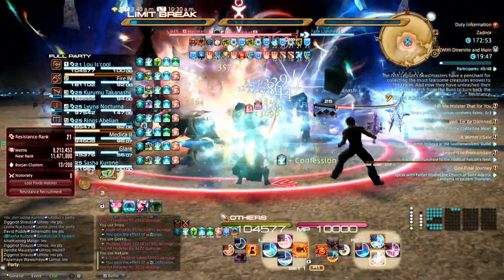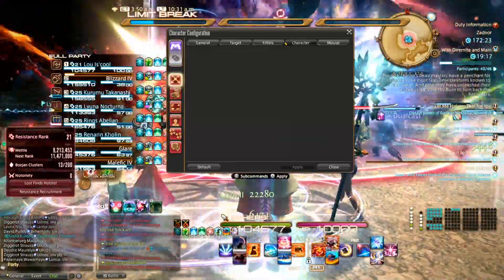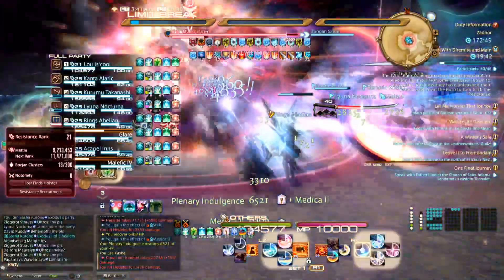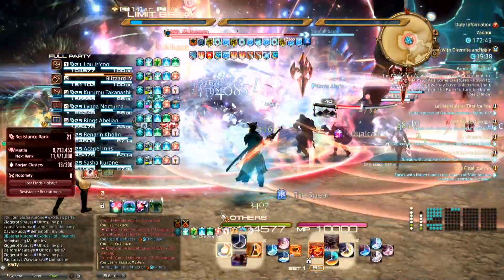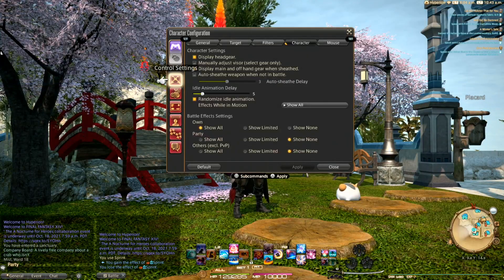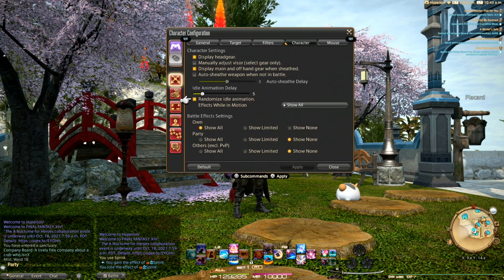Lastly, and actually more importantly than everything else, you can change the intensity of effects that show only to you. So you can change how effects appear for your own party, for yourself, or for other players not in your party or alliance. By turning this down, you can clean up your ground effects dramatically. This is all done under character config, control settings, character, battle effects settings.